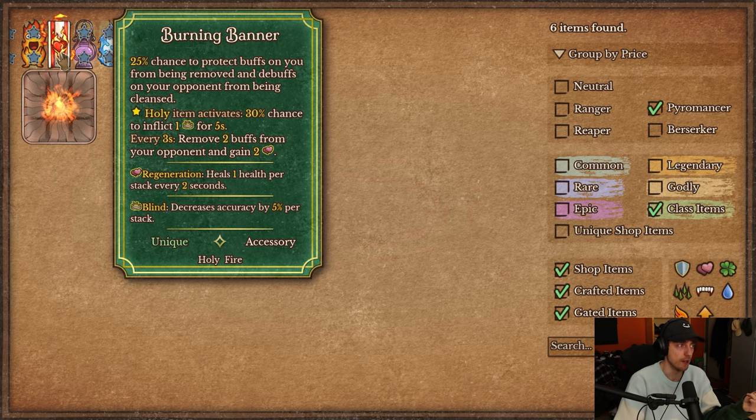Next up is the Burning Banner. It has a 25% chance to protect buffs on you from being removed and debuffs on your opponent from being cleansed — similar to corrupted armor. There are ways to remove buffs from opponents, like purple gems or Lotus deck of cards. You play this if you're scared of people countering your buffs or debuffs, because this class relies pretty heavily on heat, cold applied to others, mana, and things like that. It doesn't need any conditions — it already applies at 25% from the start.